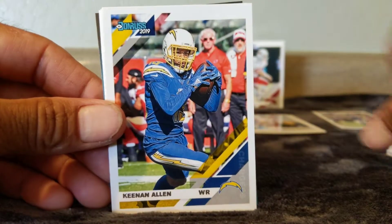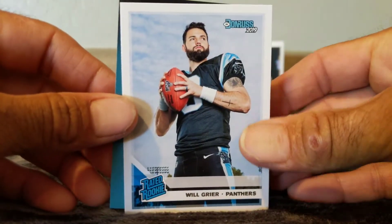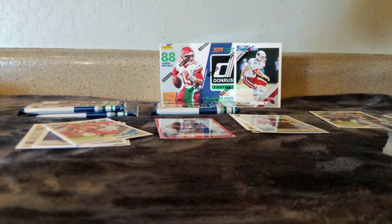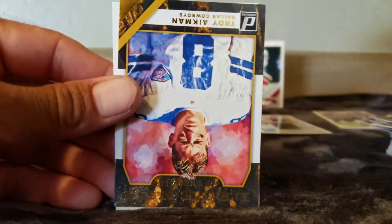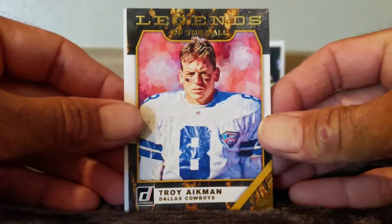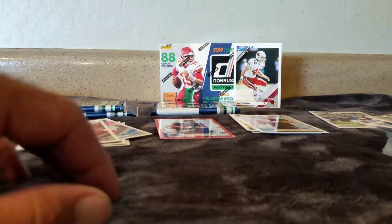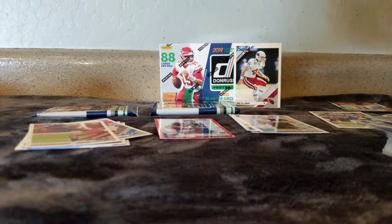Kyle Rudolph. Anthony Hitchens. LeSean McCoy. Keenan Allen. Austin Hooper. Matt Breida. Will Greer, Rated Rookie — not bad. Alright, we got four more packs. James White, Mario Addison, Robert Woods, Jim Kelly, Kevin Byard. Calvin Johnson and a Legends of the Fall — Troy Aikman, decent. And a Sean Murphy-Bunting rookie — never heard of that guy, we'll see if he pans out.